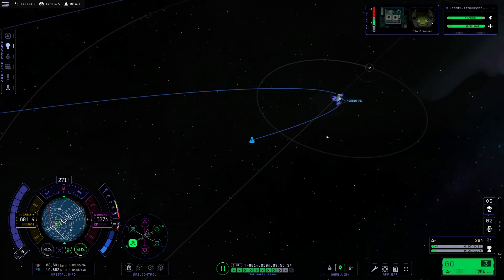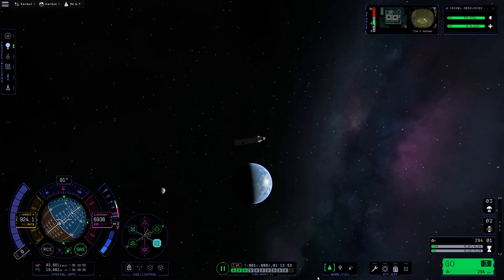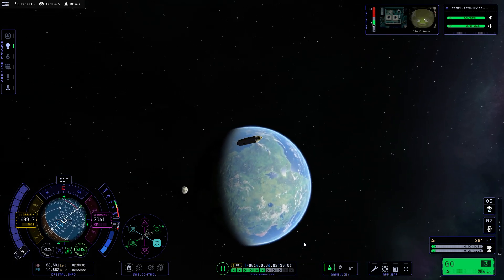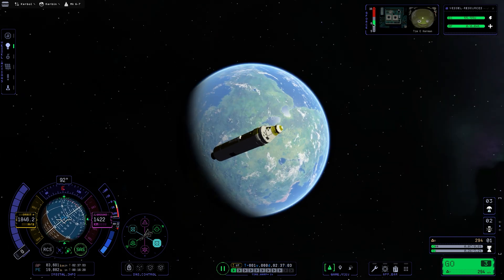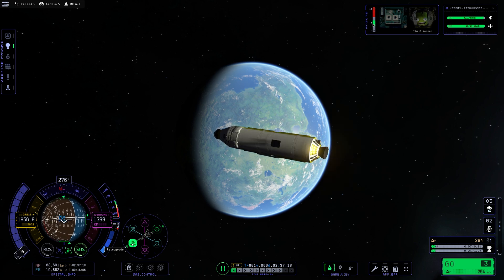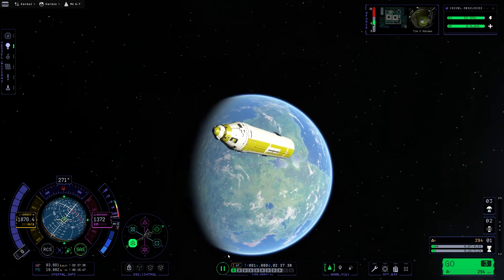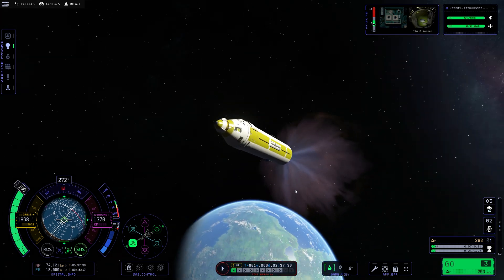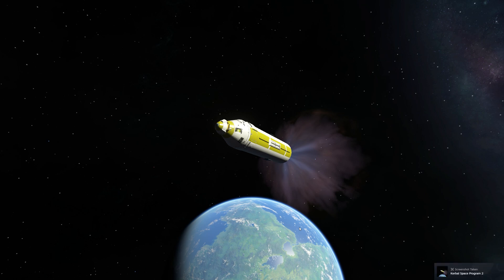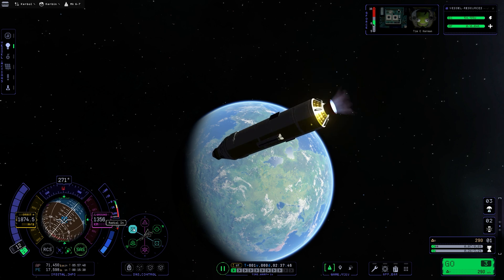I'm time-warping down till I reach Kerbin and at the same time fishing for thumbnails - that's my duty. There's not really that much more to this video. We're approaching Kerbin - look at Kerbin, it's actually really pretty in Kerbal Space Program 2. In KSP1 there were no clouds and it was so ugly, but now we do have clouds so it's nice and pretty. Thumbnail fishing is pretty hard because you need to really find those good angles.